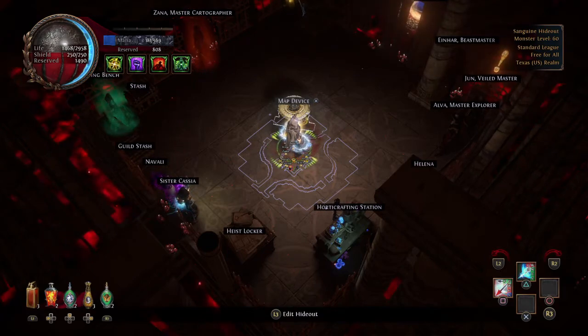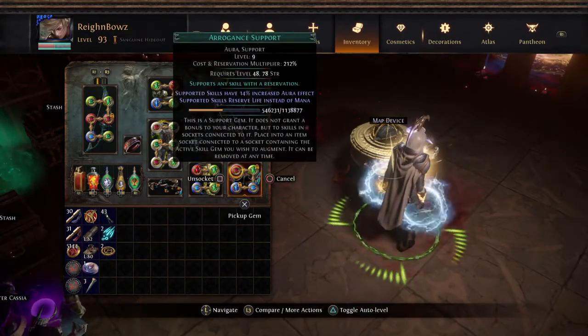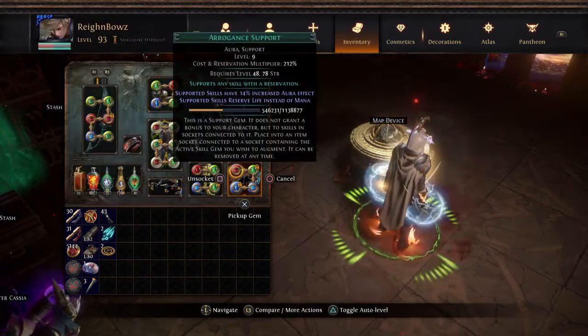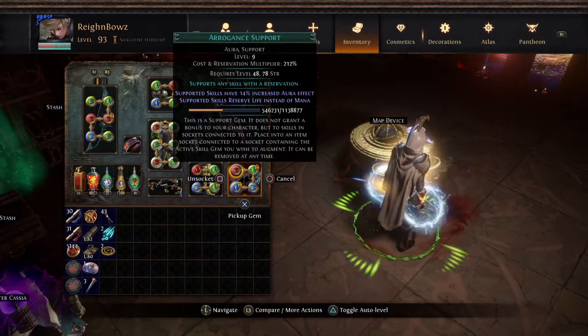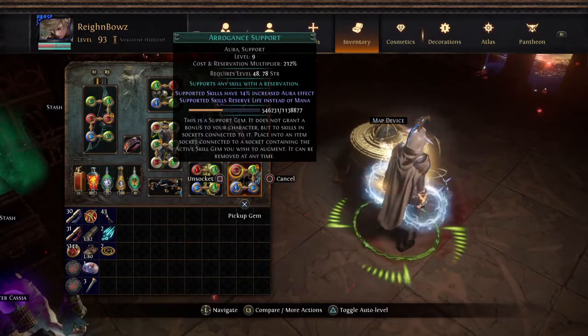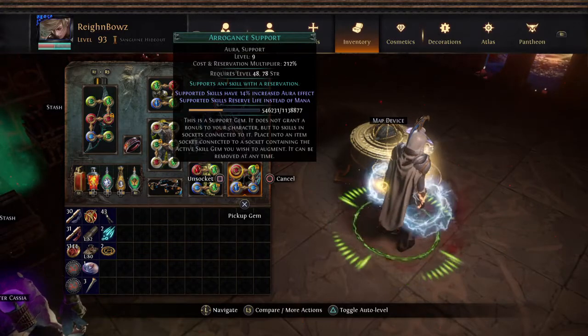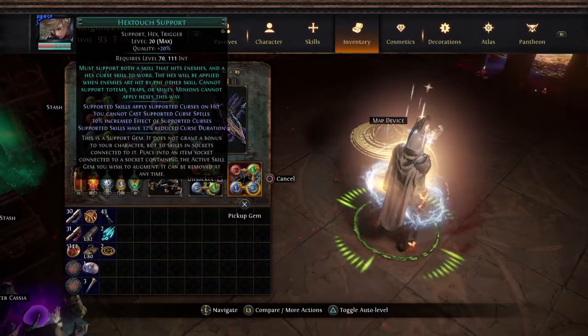This is how it works. We have Arrogance support — honestly that's just whatever, I'll probably drop it until I figure things out and put something else in. Basically what we do here is run Herald of Thunder, Hex Touch, and Temporal Chains. The level of Temporal Chains does not matter. I'm only using level 4 Herald of Thunder, and here's why.